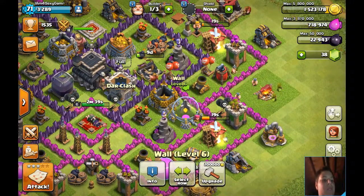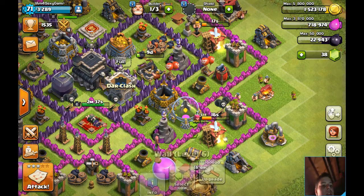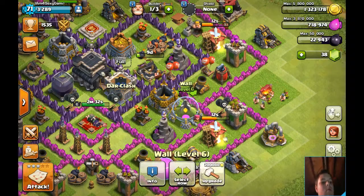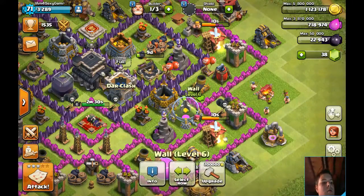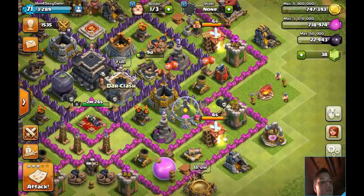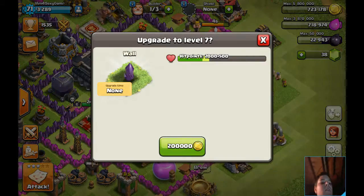Let's start by upgrading my walls. I want to upgrade these because this is where my loot is stored and I don't want anyone to take it. So let's upgrade all of this, and after this I'll upgrade my mortars.